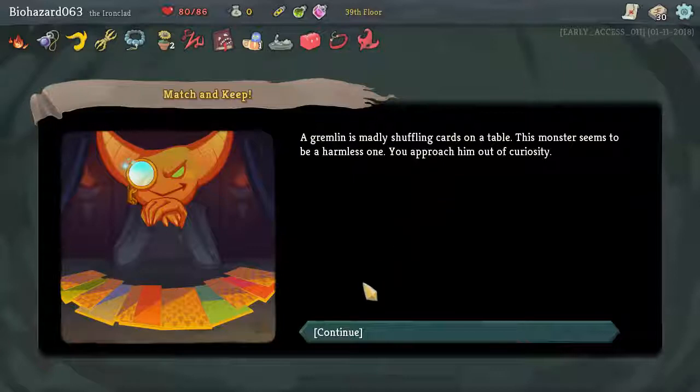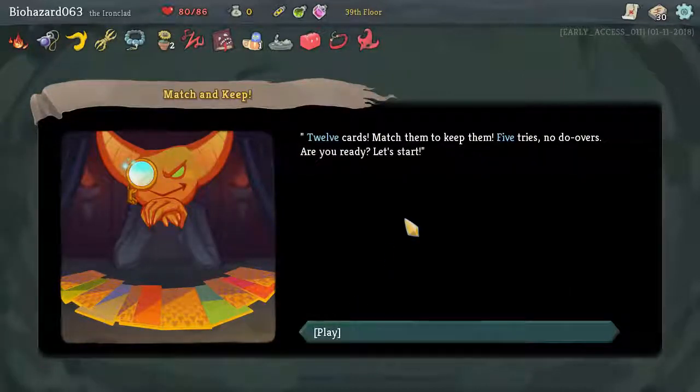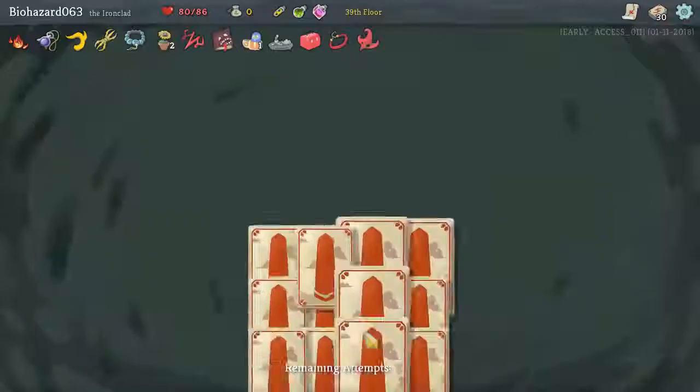He's madly shuffling cards on his table. The stranger seems to be a harmless one. You approach him out of curiosity. 12 cards — match to keep them, 5 tries, no do-overs. Are you ready? Let's start. Okay.